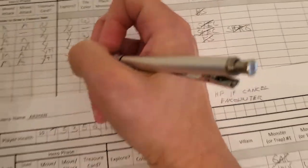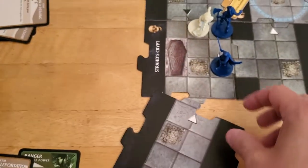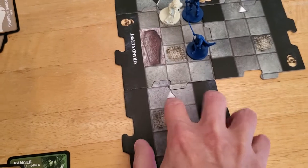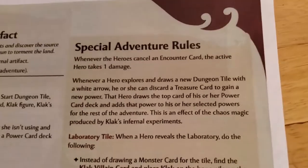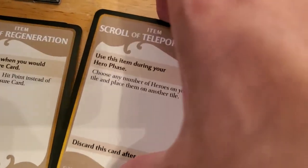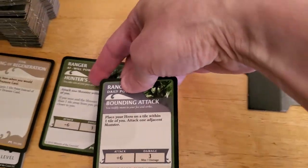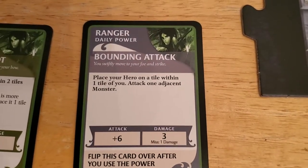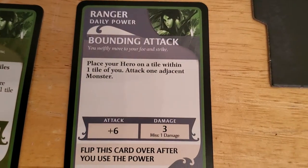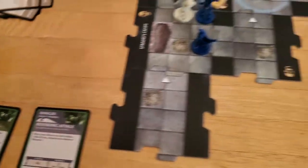And she will use her scout to explore the unexplored edge. We got a white tile. Whenever a hero explores and draws a new dungeon tile with a white arrow, she can discard a treasure to gain a new power. I think this treasure is useless, so I might regret throwing it away, but I doubt it. So we'll have her gain a new power instead, and she's going to gain Bounding Attack: place your hero on a tile within one tile of you and attack an adjacent monster. That certainly seems more useful than that treasure we got rid of.